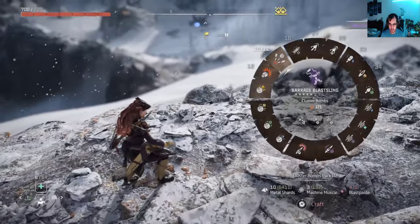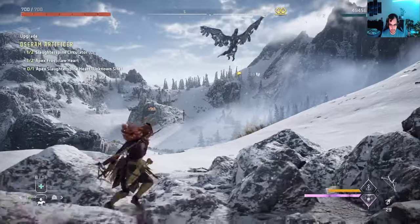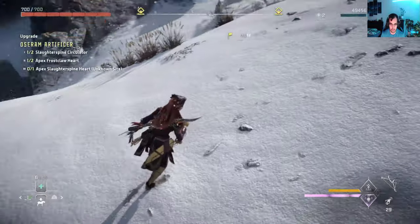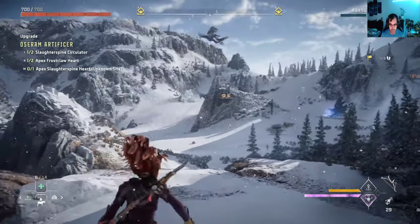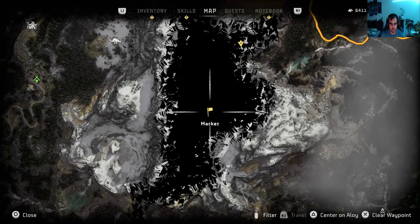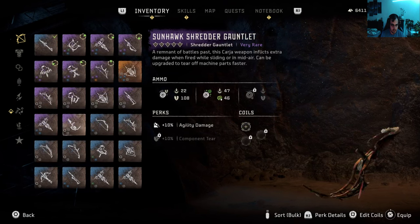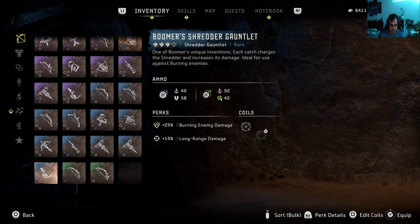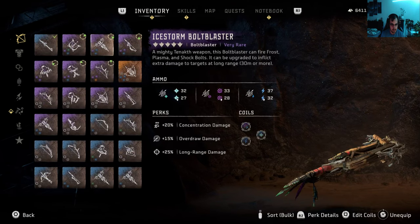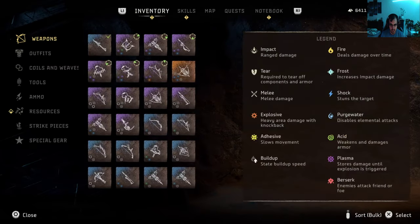So now to knock off the cannon. There's also a Dreadwing there, so you want to stay on this side. Hit an arrow to the Stormbird so that you do not get the Dreadwing attacking you as well. Now let me see if I have a weapon that deals a lot of turret damage, but not too much regular damage. The best one I have right now should be okay.